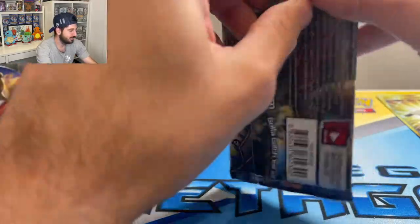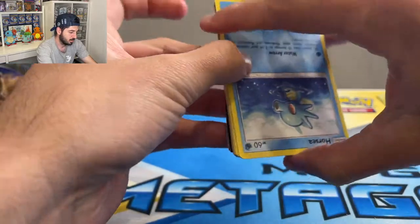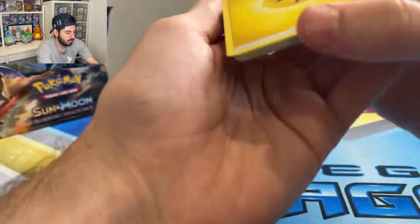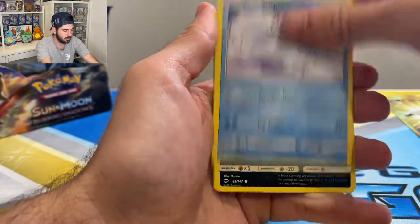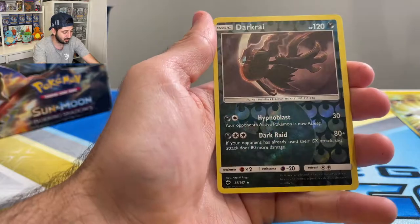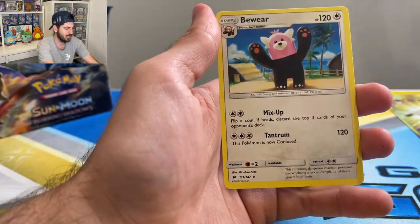Ho-Oh — redeem your codes. Lightning Energy, Simipore, Horsea, Vulpix, Sneasel, Venipede, Sandygast, Dark Ray, reverse rare — so cool — and a Bewear.